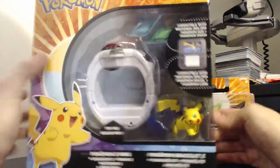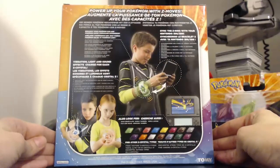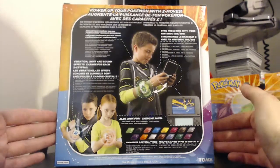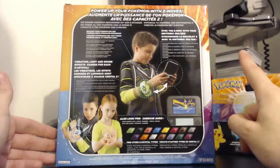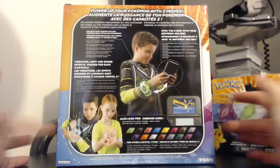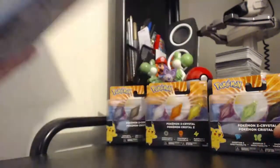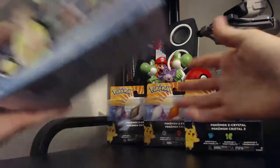So let's quickly take a look at the box. Obviously it only works with Sun and Moon. There on the back you can see children wearing it — obviously I'm not a child, but adults can wear these too. Sure, why not? There should be an adult on the back! The back shows what it can do in lots of different languages because this is out all over Europe, and shows all the Z crystals you can get. I believe these are the only 9 that are released so far.